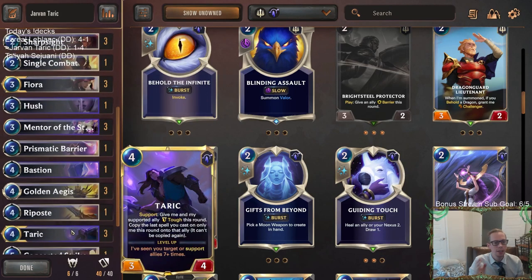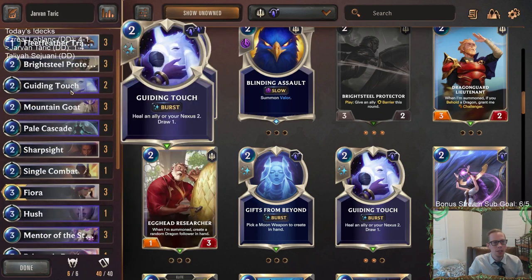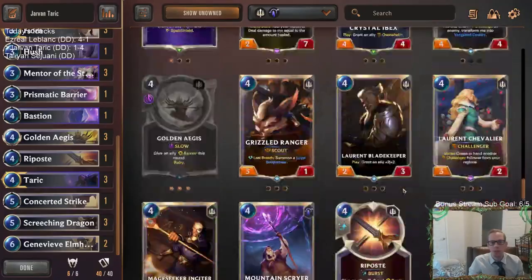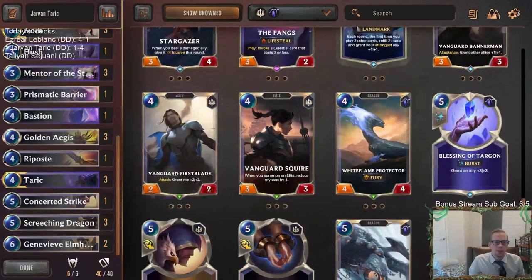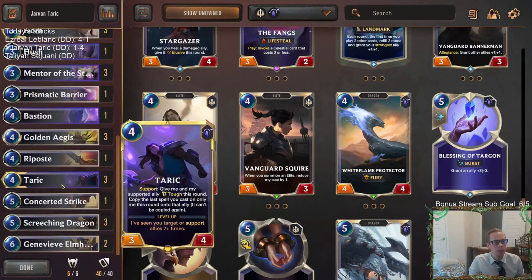We still have two free slots, so we're putting in some Guiding Touches — to heal our Nexus just a little bit, but also because Guiding Touch works great with both champions. Whether using it on Taric to draw multiple cards while doing some healing, or on a Fiora that's taken some damage. It gives us a little more card draw to go along with Pale Cascade. Also talking about Star Shaping — it's really cool with Taric being able to copy it over — it could give some Nexus healing too. That's what I'd recommend, and I'm going to try this out in the next coming days.